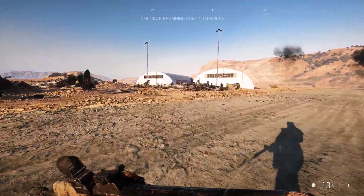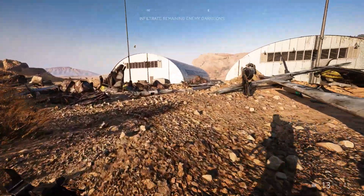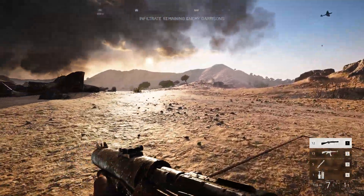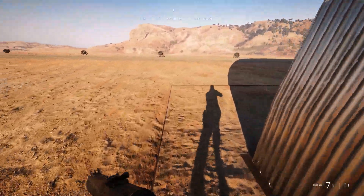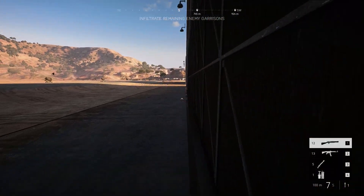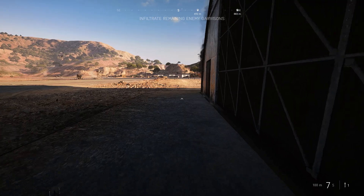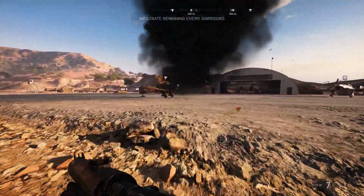Can I go out here? If I can go out here, then there's probably secrets. There's probably secrets. Unless I'm literally supposed to destroy all of the planes, in which case that's just extra. Okay, nothing so far. Nope. Really? Man. Got my hopes up and everything.